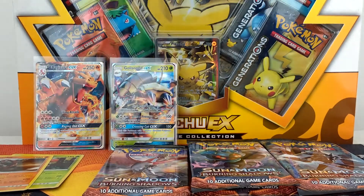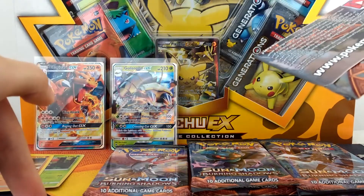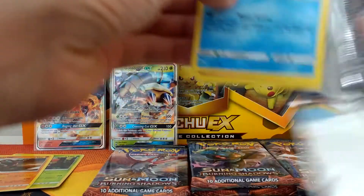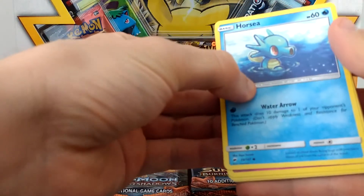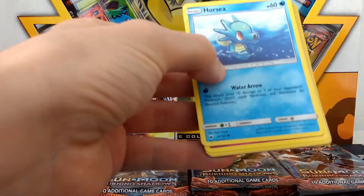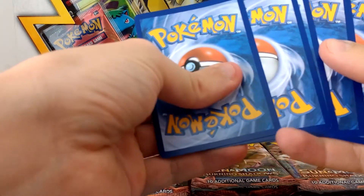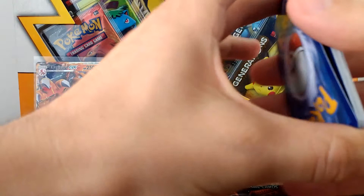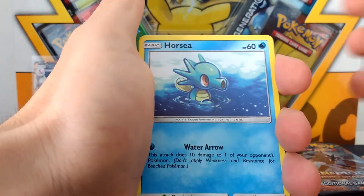So next. We've pulled two GXs so far in, what, four, five packs? Which is really good. Normally you would say that you would pull around one GX for every six packs — that's the rough idea. So say if you bought a booster box, that would kind of be the going rate. You would expect to pull roughly around about six GXs in a box, but it can vary between four to eight sometimes — I've seen that in some openings.